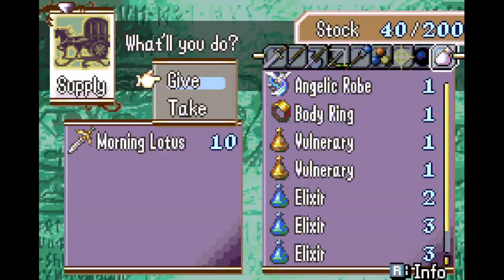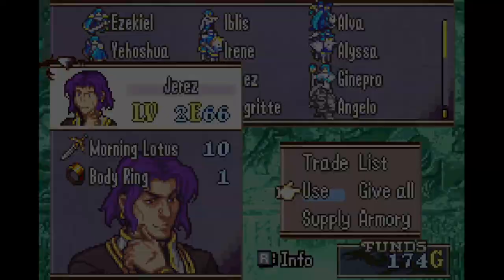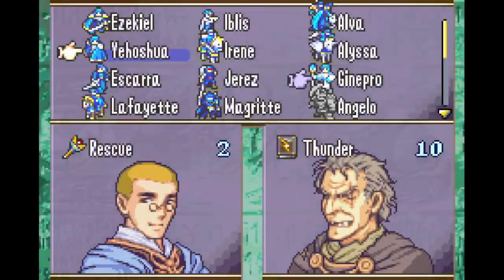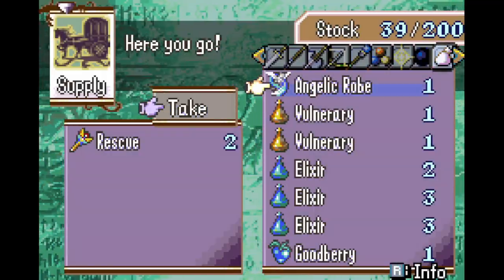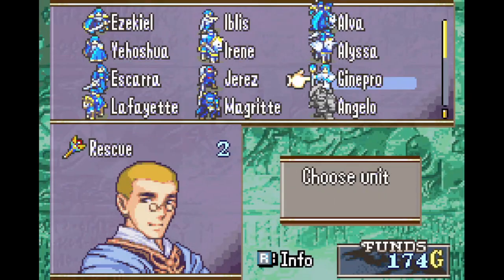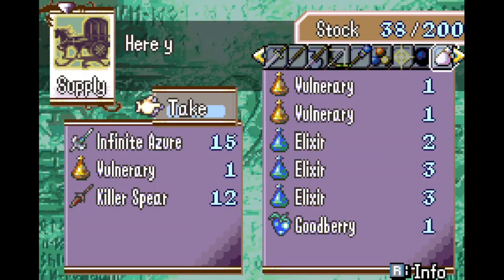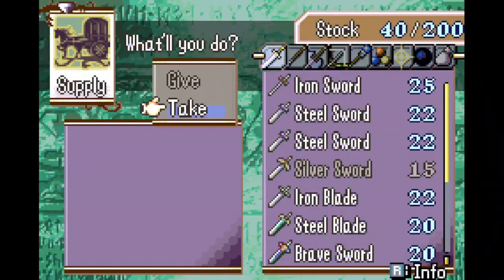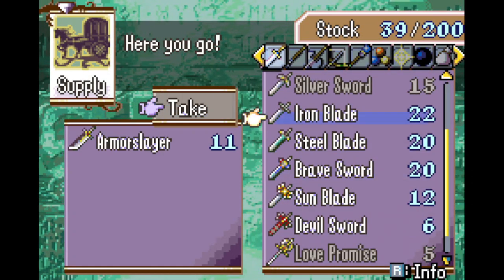I want to give special attention to the Mourning Lotus, the sword we got last map. It is effective against the final boss, so our final boss killer is going to be Herez. I also want to give attention to the Angelic Rogue, which Xionepro is going to use to make enemy phase one not as tough to deal with.